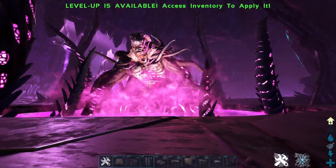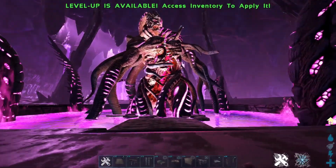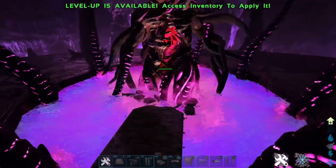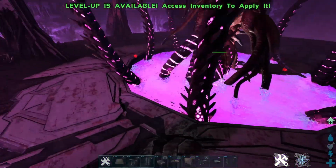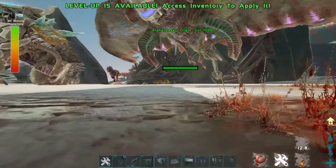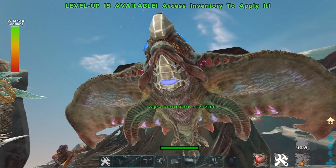Next is Rockwell, which is actually an Overseer — he's technically the Overseer of Aberration. It's a different kind of fight: he's in a pool, he can't move, and you have to destroy his tentacles in order to fight him. That is Rockwell.